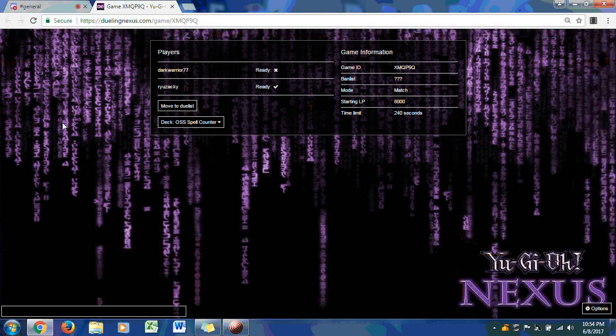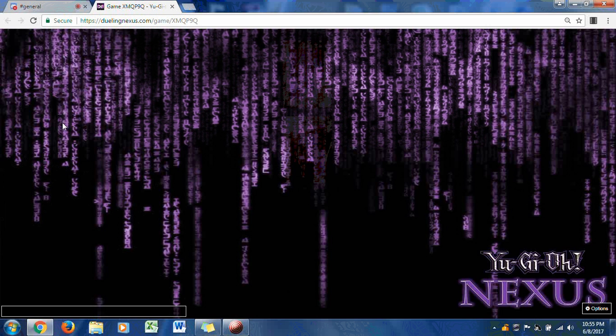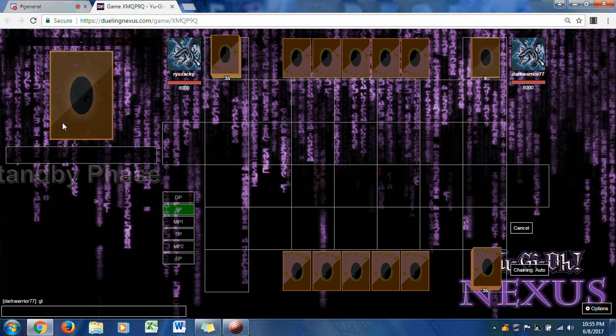The interesting part about these matches and decks: you have to be skilled not just with one style but with other playing styles. For anyone to ascend to Obelisk, you need to win two consecutive matches with two different decks. Ryuzaki gave a very good match with his insects, but what is his next deck? More importantly, what is Dark Warrior's deck? Let's see the deck lineups.